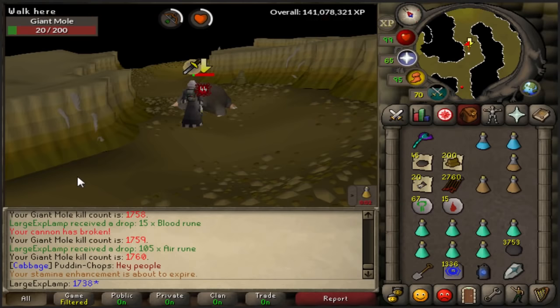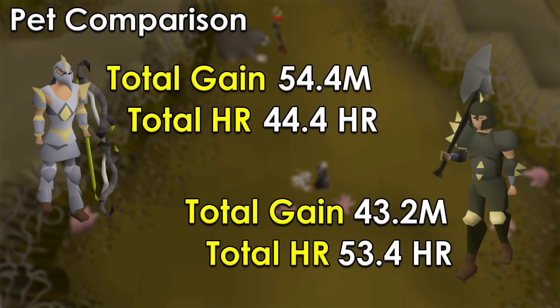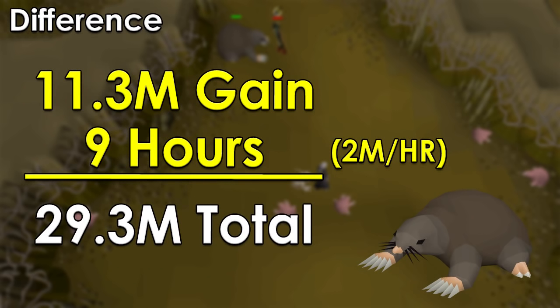Now, with me personally, it really only makes sense to come here if you really enjoy Mole or if you are going for the pet. So if you are looking for the pet and want to know approximately how long it's going to take you and what you'll be making — with the Twisted Bow, you can look to make 54.4 mil over the span of 44.4 hours on average. This goes off 3,000 KC. As far as Dharok's goes, the total gain will be 43.2 mil, and this will come at a cost of 53.4 hours. So there is a pretty big difference both in GP gain and in time. The difference between Dharok's and a Twisted Bow at Mole ends up being 11.3 mil for a pet purely on cost alone — that's how much you save yourself just with the input price. And the amount of time you save yourself is 9 hours.